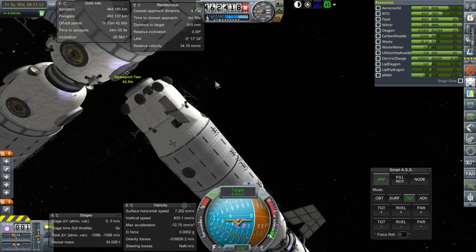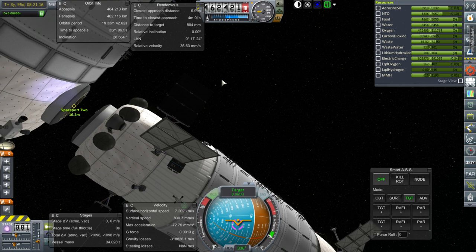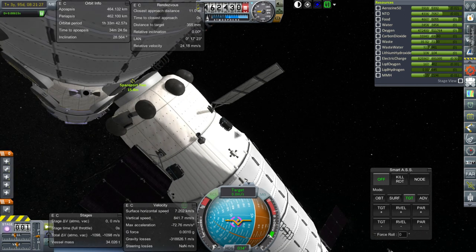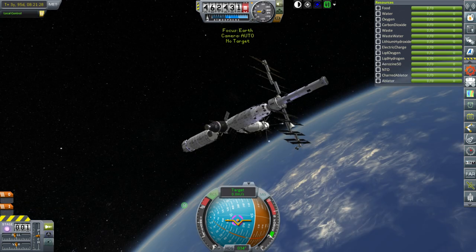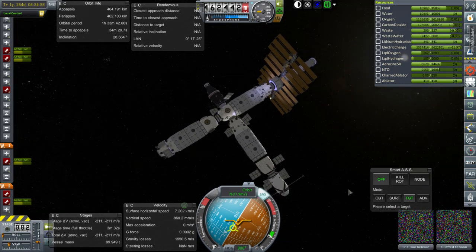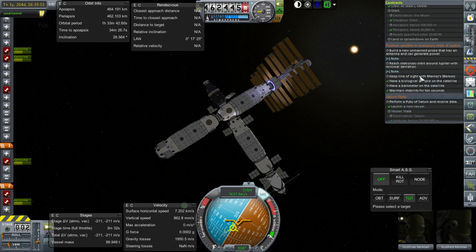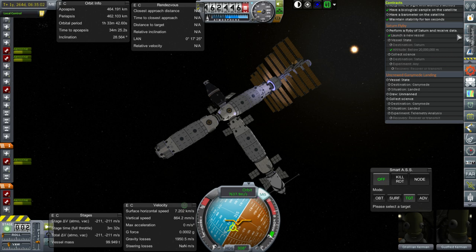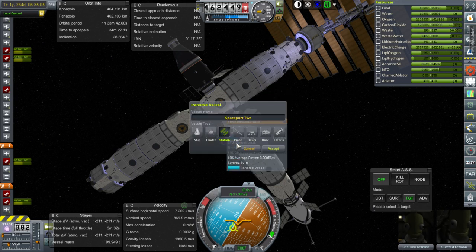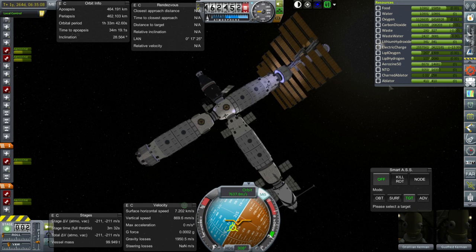It seems a bit messy — I have a sneaky feeling something went wrong there. A forcible bump — and we're all docked together. I think probably the tug can be moved somewhere else but not right now. Let's make sure this is all named properly, then we'll see about the contract. Rename vessel to Spaceport 2 — hopefully it is all Spaceport 2 now. Let's go to the Mission Control building and see whether the contract is updated.